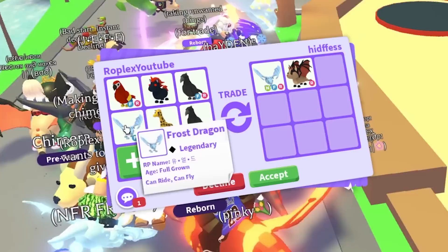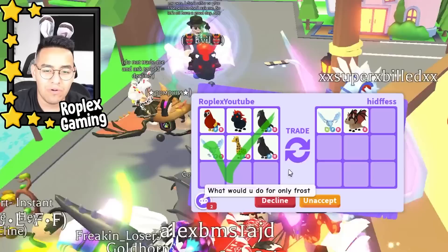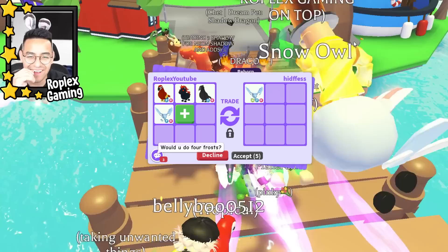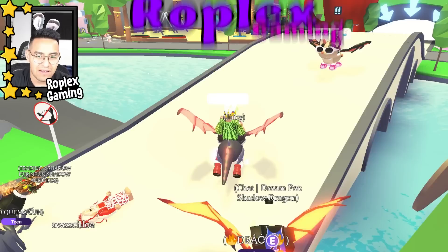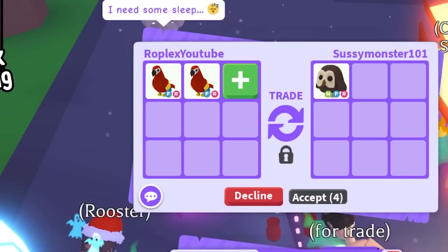We got all of these pets today, some not even favorited. What would you do for that? I'm thinking these four pets for the neon frost dragon, and these two for the bat dragon. What would you do for just frost? He's asking hypothetically what I'd add for four frost dragons — I don't think he actually has four. Let's go ahead and decline him.